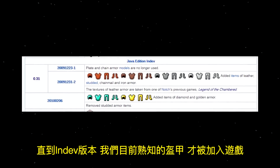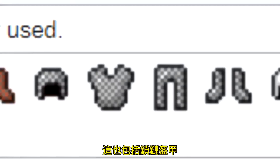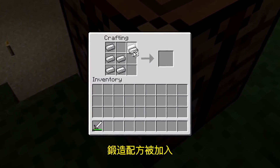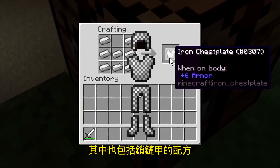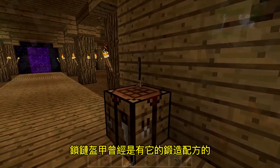It wasn't until in-dev when armor as we know it today was added to the game. This also included chainmail armor. Shortly after, the crafting recipes were also added, which also included a recipe for chainmail. That's right, chainmail armor actually used to have a crafting recipe.